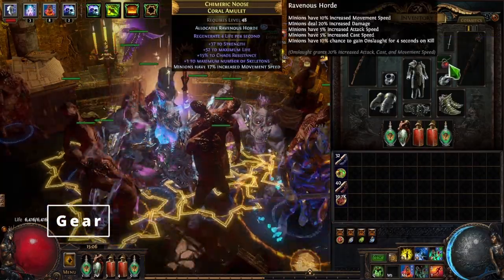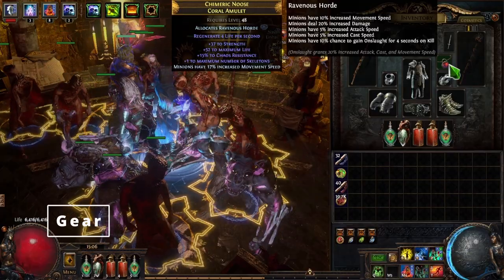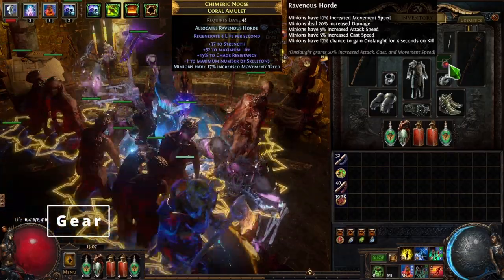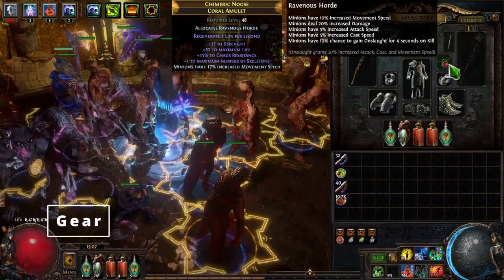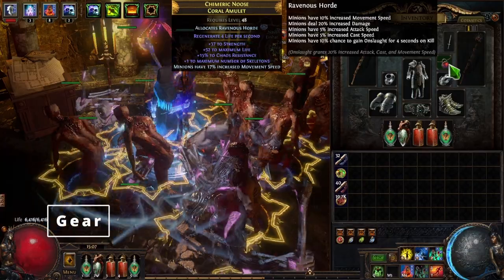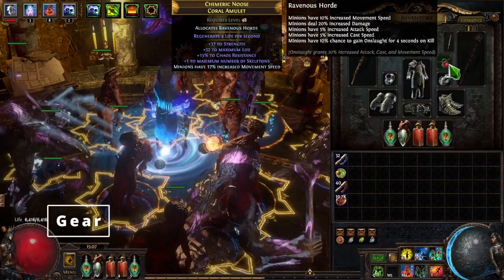For the amulet, you want to try to find one with plus 1 to maximum number of summon skeletons — obviously that's a damage boost. Then just try to get as much life and strength as you can, and whatever other stats you need. For our anointment, we're actually going to allocate Ravenous Horde, and when we get into the tree section of the build I'll go over that with you.